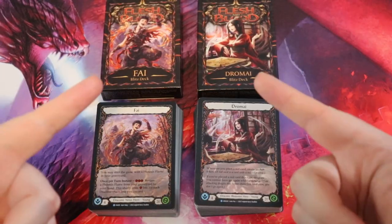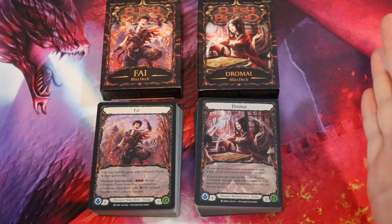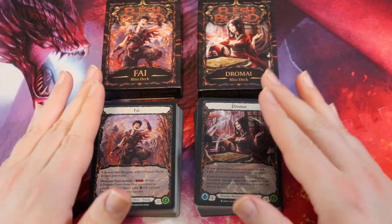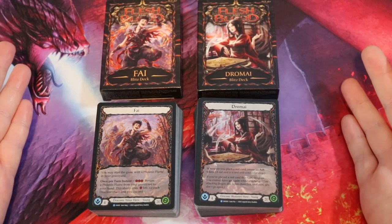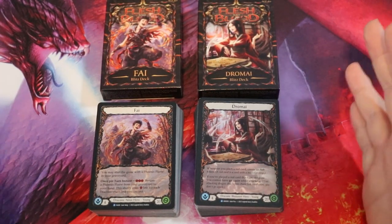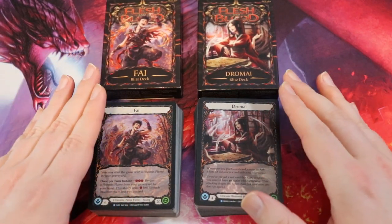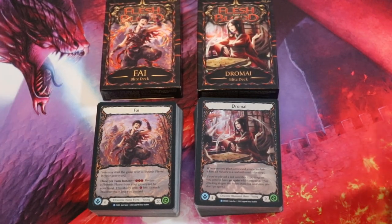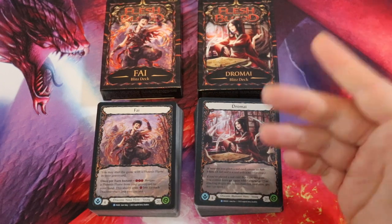If you are new to Flesh and Blood, welcome to the game! I recommend these, as well as any of the other blitz starter decks — the Monarch ones and Tales of Aria ones. I recommend the Uprising ones more than the others just because Uprising is the latest set, making it easiest to acquire upgrades. I also recommend the Classic Battles: Rhinar vs. Dorinthea box set — it's a bit more expensive at around $40, but comes with two decks and fancier cards. Thanks so much for watching — hope you stick around and join our community!